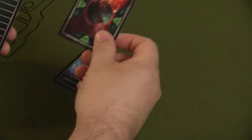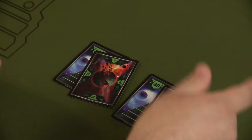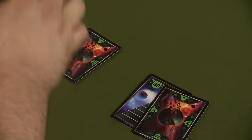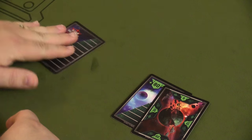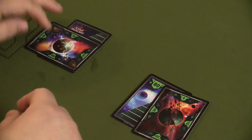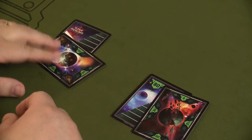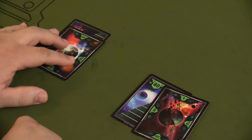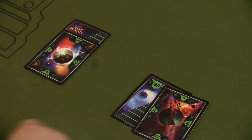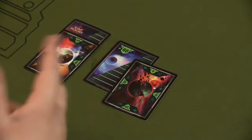I was also able to pick up at Essen these really cool replacement counting cards for the health tracking cards that come in the original set. You start with 50 hit points and then click down — 49, 48, 47 — that type of thing. These are pretty neat as well.